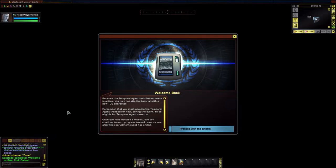Welcome to Star Trek Online. Because the Temporal Agent recruitment event is active, you may not skip the tutorial with a new character. You must acquire the Temporal Agent transceiver now during the event to be eligible for the Temporal Agent reward. Once you become a recruit, you can continue to earn progress towards the reward even after the recruitment event has ended.